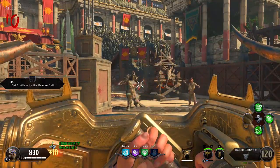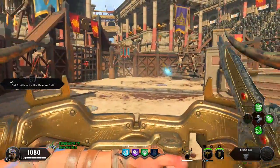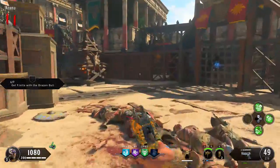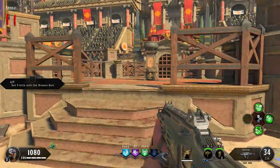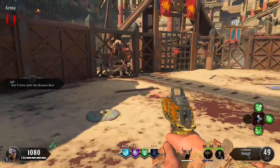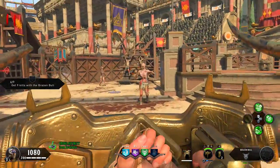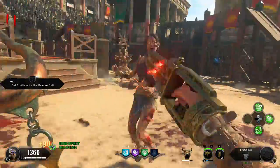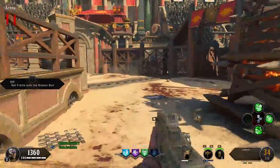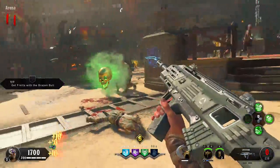The next challenge is get nine kills with the Brazen Bull shield. I already found the parts and created the shield. If you need a tutorial there are plenty on YouTube — it's not hard, the pieces are really easy to find. That's another great thing about this map Nine, everything is so easy to do. I need three more kills with the Brazen Bull shield — there we go. Got my nine out of nine kills with the Brazen Bull.